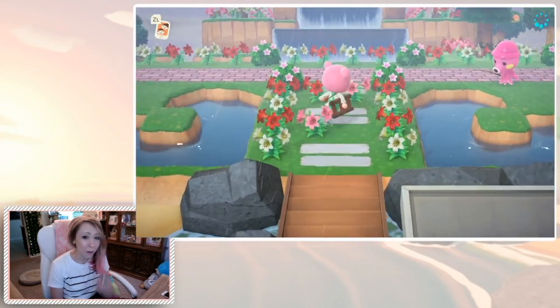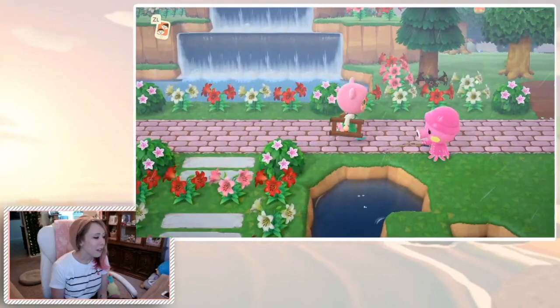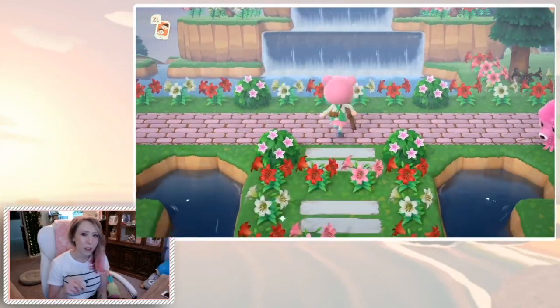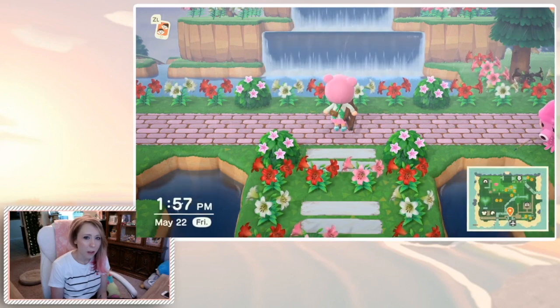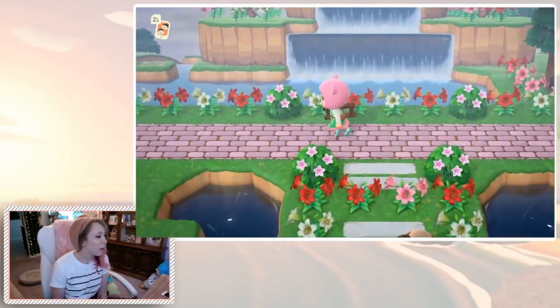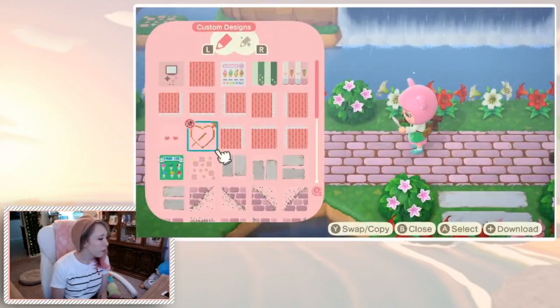I was just bored one night and thought, 'I've got all this extra space to the left of my map — why not make a huge heart pond?' So let's go ahead and close that out. I obviously need to clean up my flowers a little bit; they've been overgrowing. I have added a path here — I will link in the description the path design I'm using in case you're interested. Let me go ahead and actually show you the design.